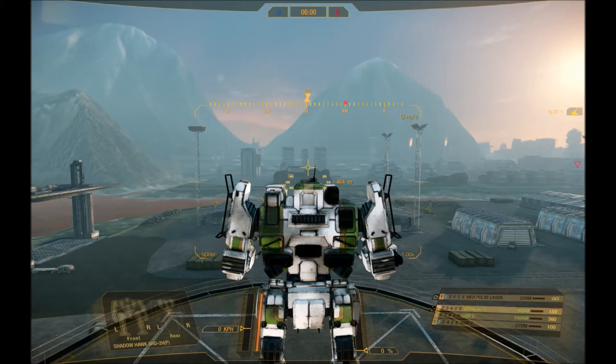We have our Ultra AC5, which we'll keep in group 1, and our LRM5 — let's put that in group 3. The keys I currently use are: weapon group 1 is left mouse button, weapon group 2 is right mouse button, and weapon group 3 is the E key. But you can set these up however you want in the settings under controls.